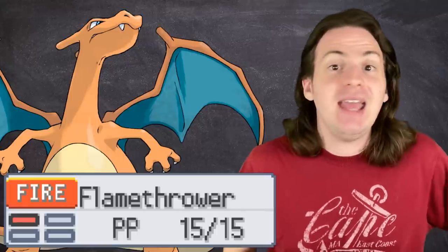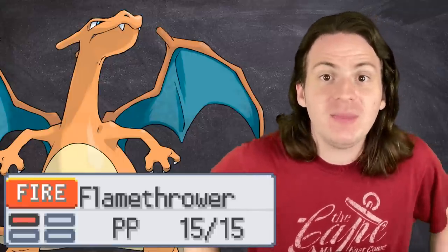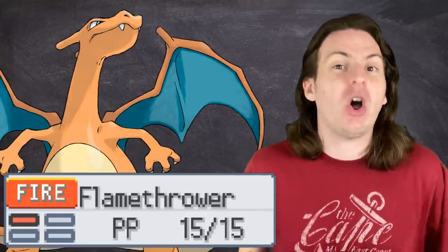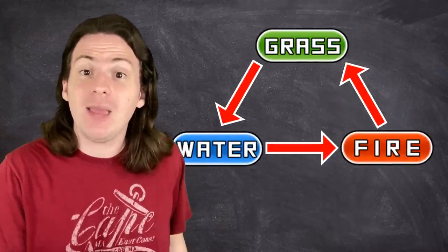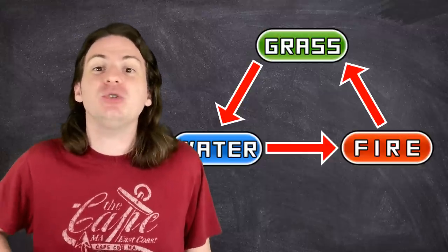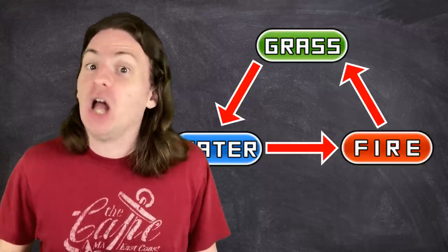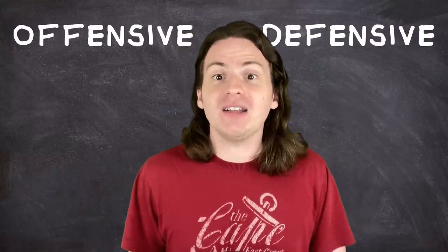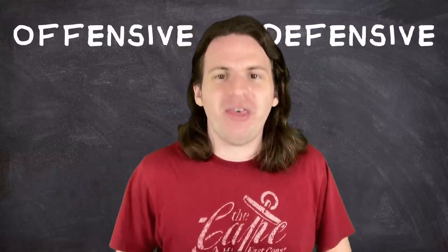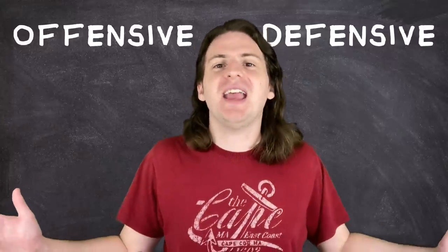Pokemon types influence two things in the game. When a Pokemon uses an attack that is the same type as it, it does 1.5 times more damage. This means that types have a big impact on a Pokemon's offensive capabilities. But there's also the whole rock, paper, scissors thing, where a Pokemon's type determines which attacks it's going to get absolutely shredded by, and which ones it's going to eat like a bowl of shredded wheat. That means that, when ranking types, we need to be concerned with both their offensive and defensive capabilities.